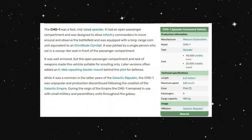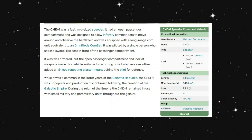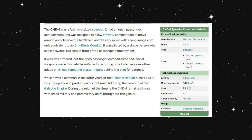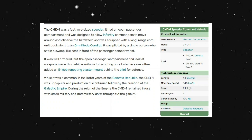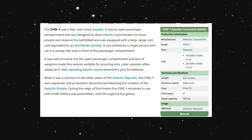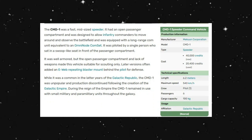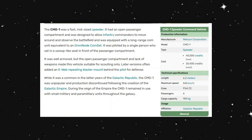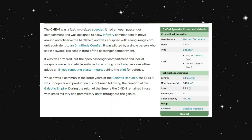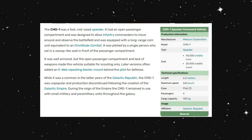The CMD-1 was a fast mid-size speeder with an open passenger compartment, designed to allow infantry commanders to move around and observe the battlefield. It was equipped with a long-range comm unit equivalent to the Omni-Node comm set. It was piloted by a single person who sat in a swoop-like seat in front of the passenger compartment. It was well armored.